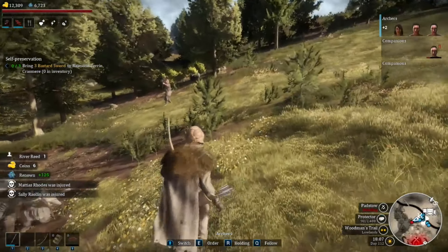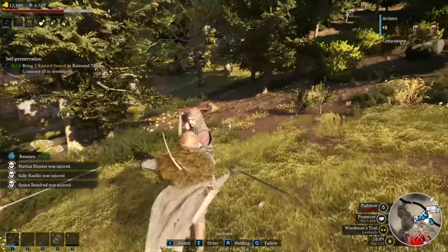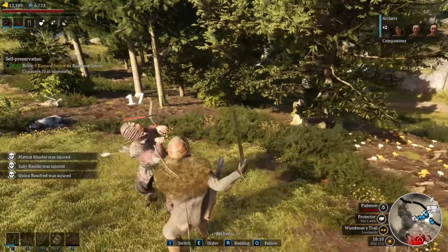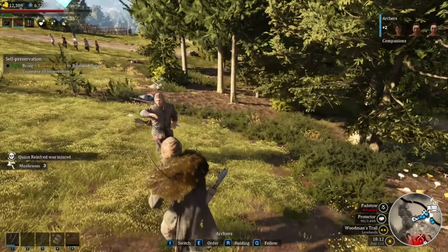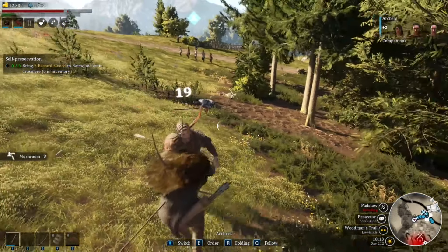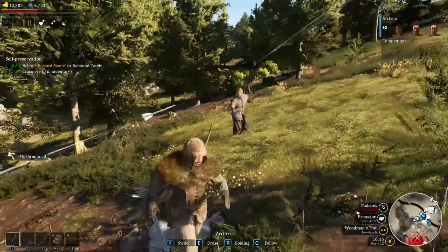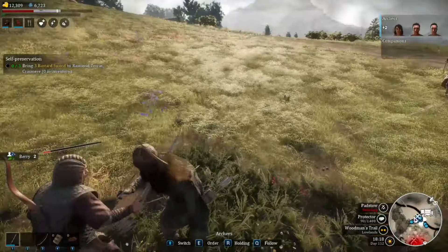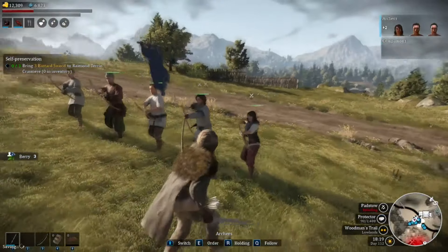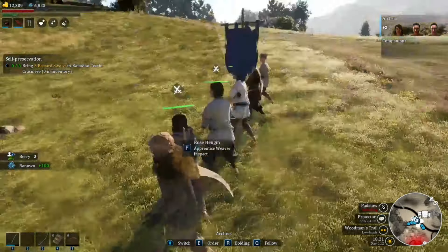Nice, we got the two-hander guy down. Our archers are actually whiffing madly. This might hurt if he hits me — thank God they hit him, they actually got him. Turning a little bit into a pin cushion here. They got him again. I'm going to see if they can get the final blow. Maybe I shouldn't have let them try to get the final blow — he might kill me. Oh, archers are actually very agile and quick, understandably. There we go, got the last guy down.